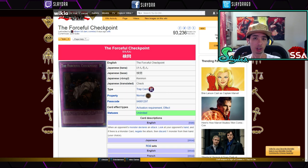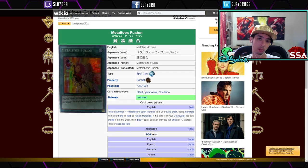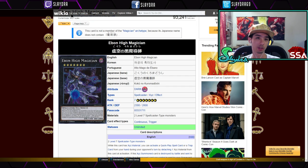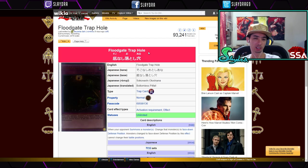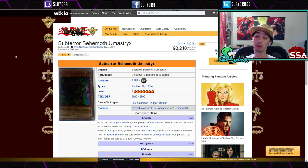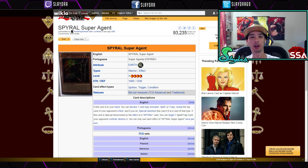We got support for Dark Magicians to make them more viable. There are also solid cards like Forceful Checkpoint, Trains are playable, Metalfoes now have access to their Fusion, Traptrix are here, and a lot of fans will enjoy the Dark Magician stuff. Overall it's a pretty good set. However, if you're asking whether to invest in it, it's not a bad set, but Invasion of Venomous is just on another level in terms of high-tier cards.